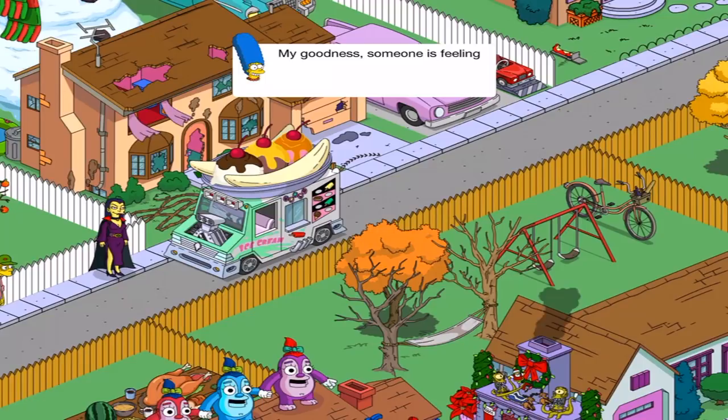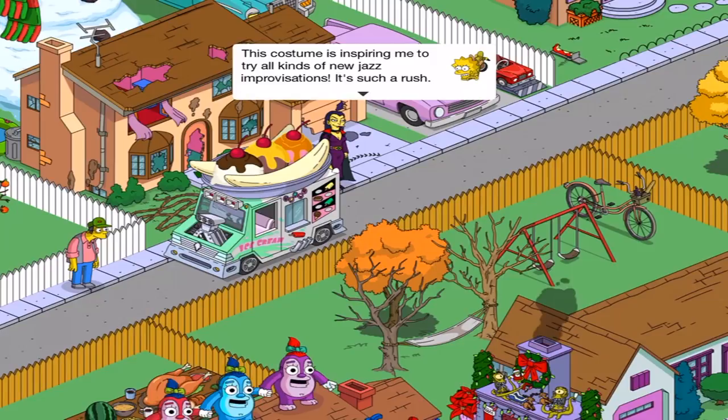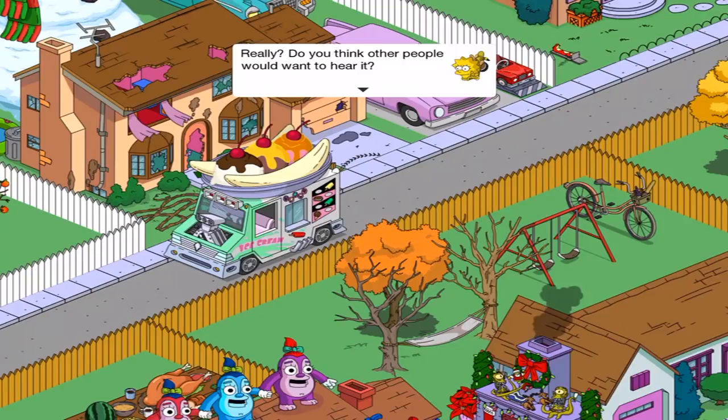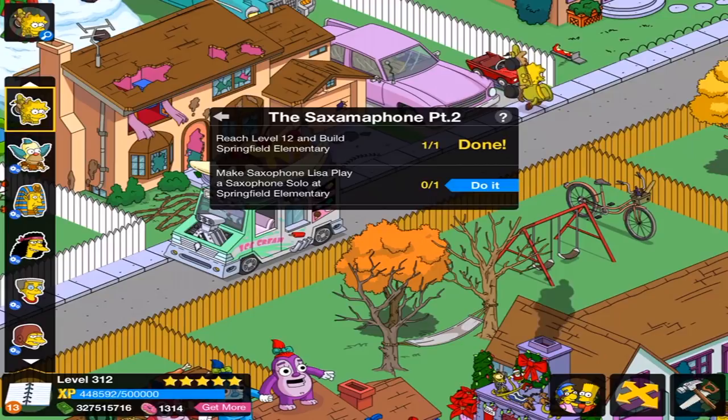My goodness, somebody's feeling extra musical today. 'This costume is inspiring me to try all kinds of new jazz improvisations. It's such a rush.' 'But why are you wasting all this good stuff? Nobody can hear you playing in your room.' 'Really? Do you think other people would want to hear it?' 'Of course! And you in that little costume? Priceless.' Clearly, Margie just wants to get her out of the house. Lisa: play a saxophone solo at Springfield Elementary. She's moving up! Two candies!